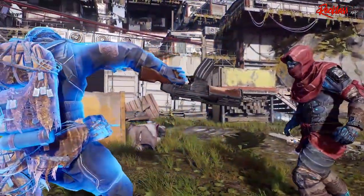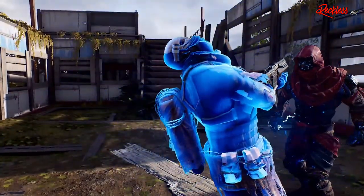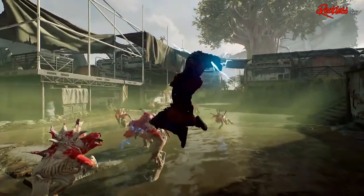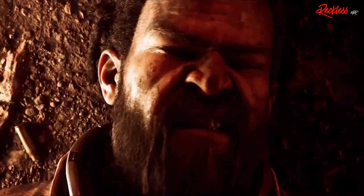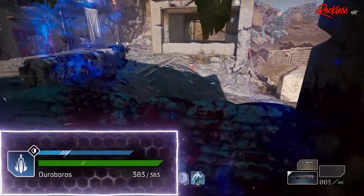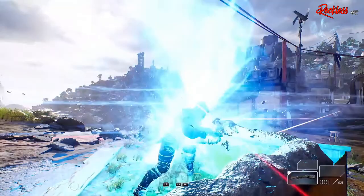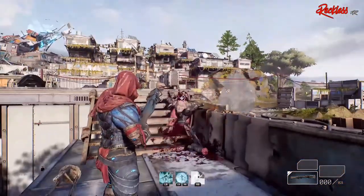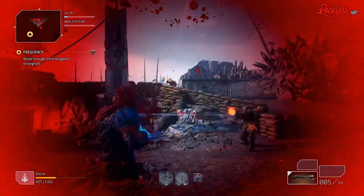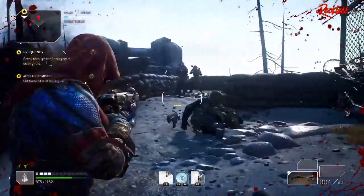Next we have Hunt the Prey. This ability allows you to passively select an enemy and teleport behind them. Activating this skill also gives you a 63 shield bonus. What the demo doesn't tell you is that when you activate Hunt the Prey and teleport behind the enemy, this skill also applies slow to enemies you are close to. The last skill is Twisted Rounds, which fills your current weapon's magazine with anomaly-infused rounds that increase your firepower by 100. This skill lasts until you reload or change your weapon.